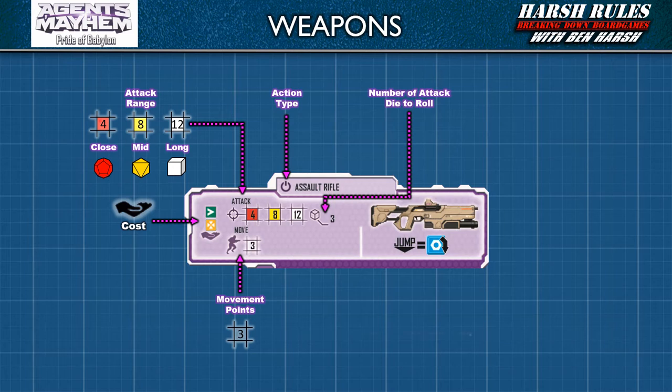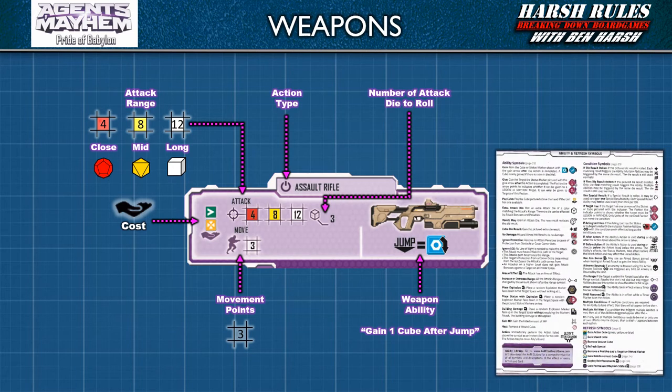Finally, each weapon has one or more abilities. These abilities use a number of unique icons. The symbology used is defined by the rule summary sheet included in the game and page 23 at the end of the basic rules section. This particular weapon, the assault rifle, shows the word jump with an equal symbol and a blue cube symbol with a down arrow. This means if the main assault rifle action is paired with a jump action, then after the jump is complete, the unit gains a blue cube.